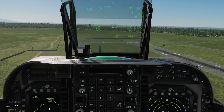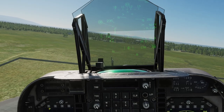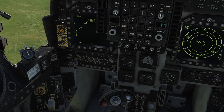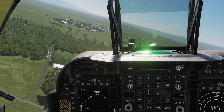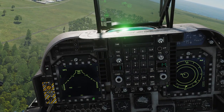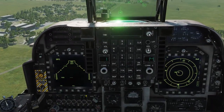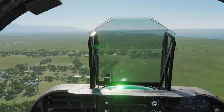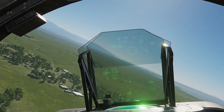Now we'll switch to normal mode. Wheels up, and flaps up. The first thing we will do is switch to air-to-ground mode and select our sidearms — pylon, pylon, pylon set. Yeah, there are the sidearms.